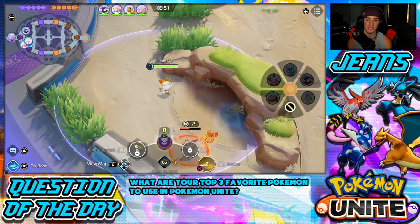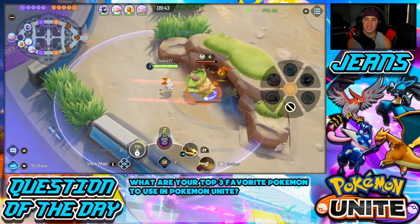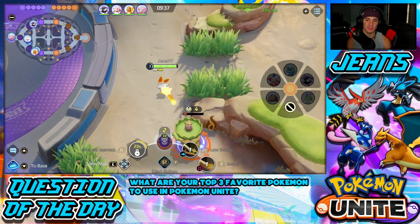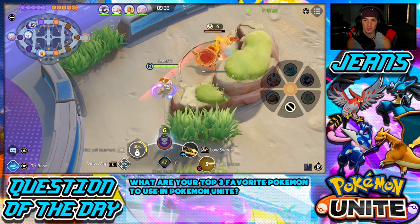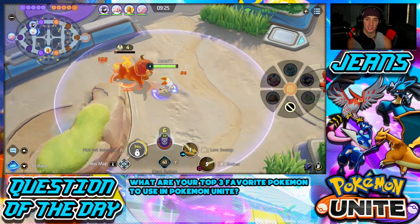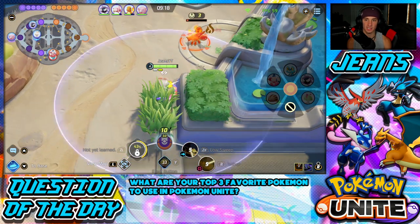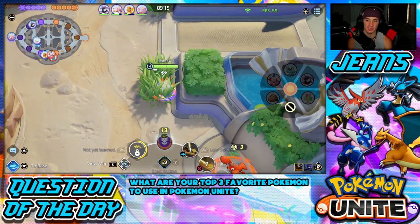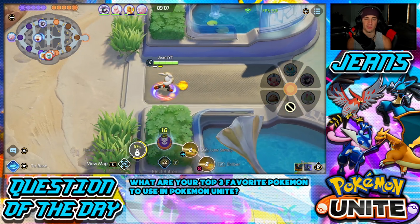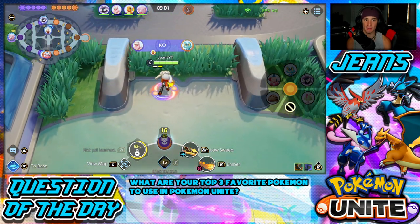We start Battle 2 and immediately notice two players are AFK. I have to head to the top lane as quickly as possible by myself. I grab the Buff Lane Pokemon and start farming. What's great about using Cinderace in the jungle is you can evolve and get your second move almost instantly — we hit level 7 and get Pyro Ball right away.